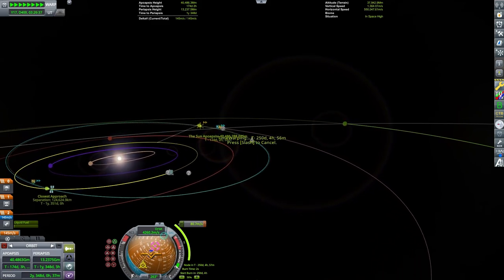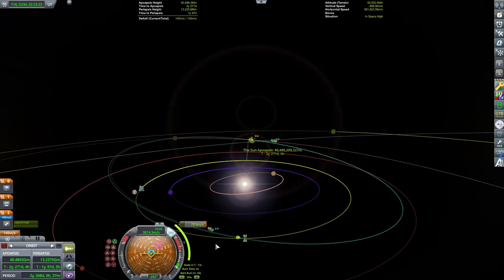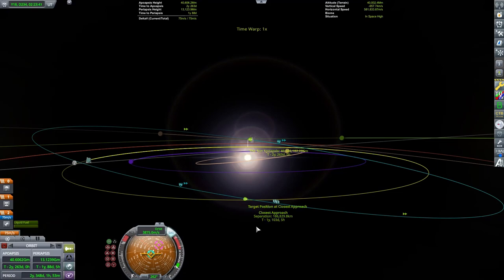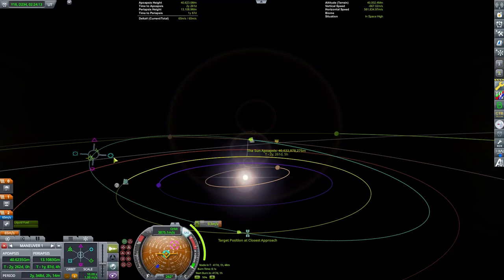Now we're going to be able to finally make our maneuver. I'm going to keep a very close eye on that closest approach marker on my orbit line there. You can right-click on those icons and make sure that you get exactly what you want — that's how I'm watching those numbers. I do not have a lot of extra budget here to have to make any corrections on my burns, so I need to really be careful and watch what I'm doing and not overburn on anything. Our first maneuver did not result in an encounter inside of Kerbin's sphere of influence.